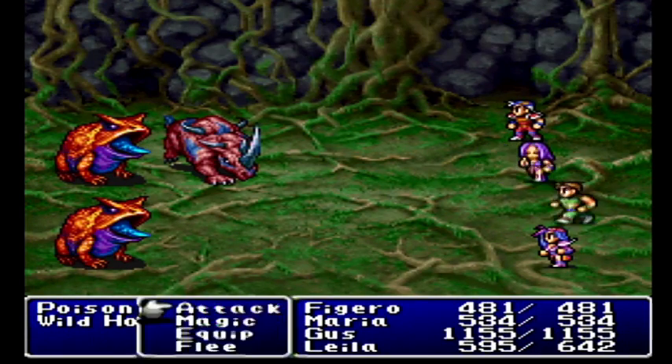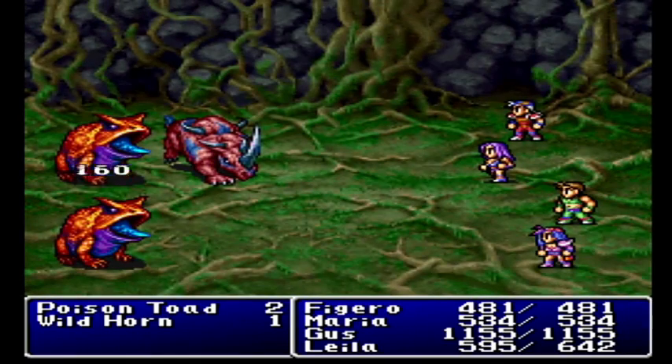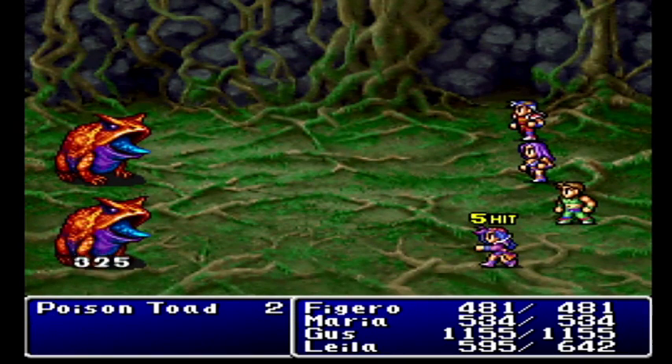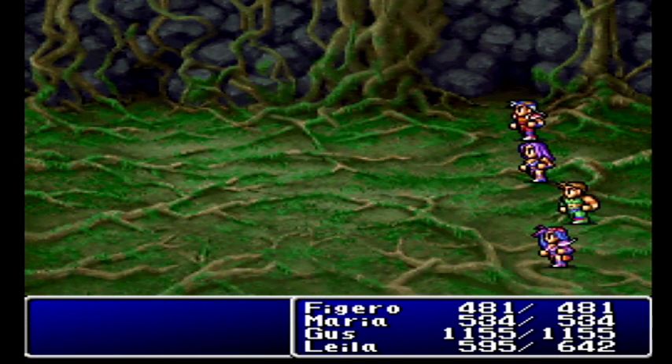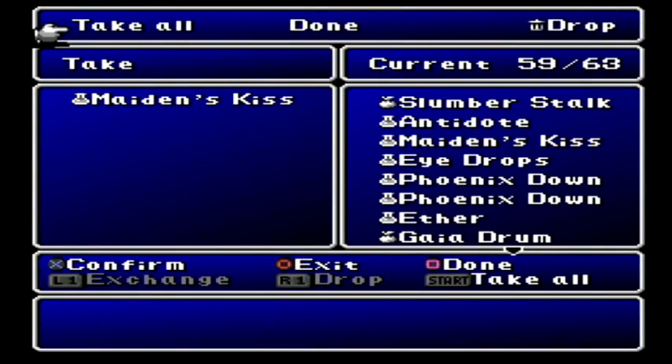Alright, we'll go ahead and take it. Gotta be careful. Either that, or we'll finally get an MP increase for Maria, which would be lovely. Can't get her over 200 MP. And there we are — Funfeather Guild and a Maiden's Kiss. That's all we get. Great.